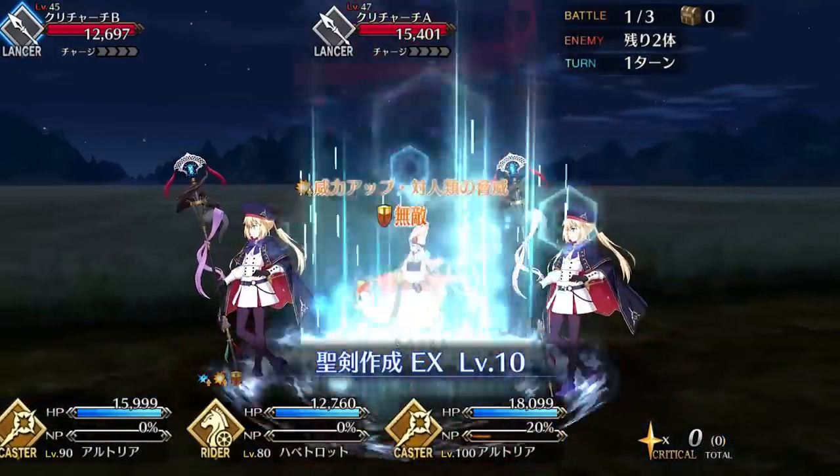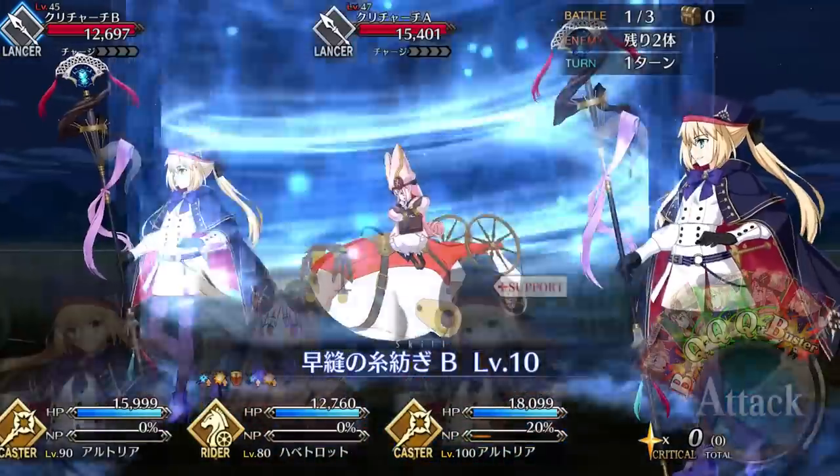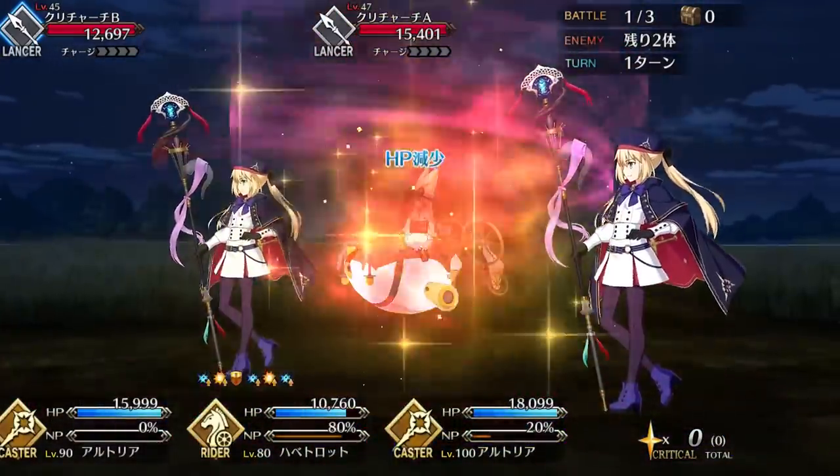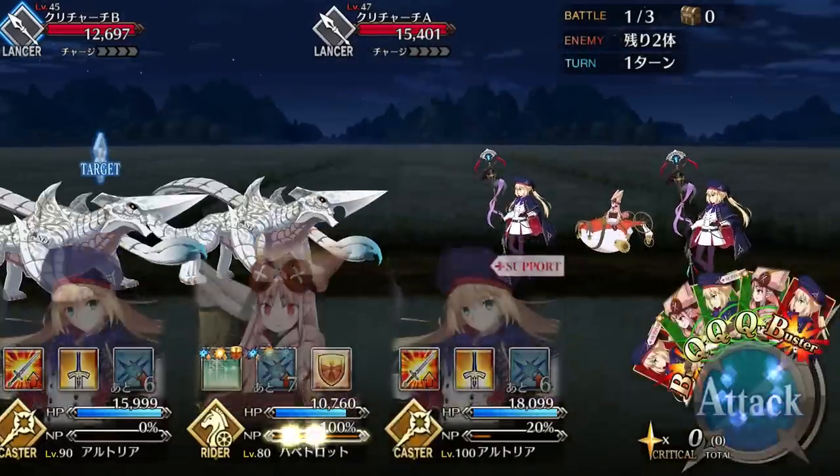A free SR servant just for completing a story chapter? Yes please. Hello everyone, Soberoni of GNDA Reviews here with a spotlight for the servant voted most likely to take Foe's spot — Habitrot. We'll be examining her stats and skills.